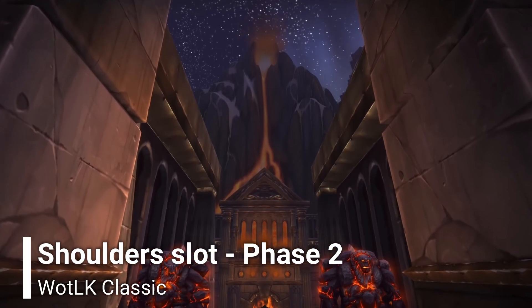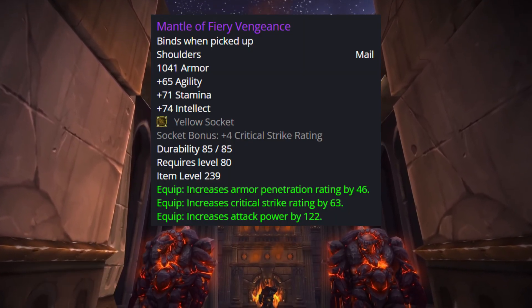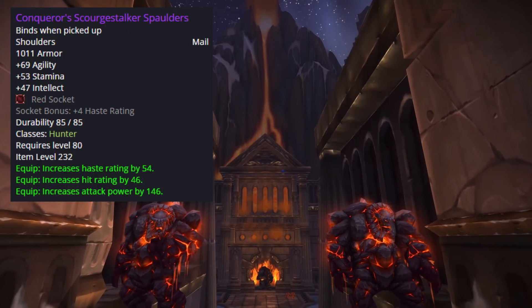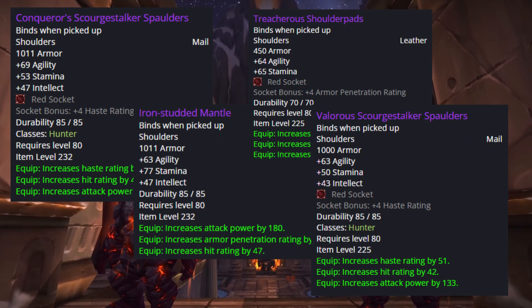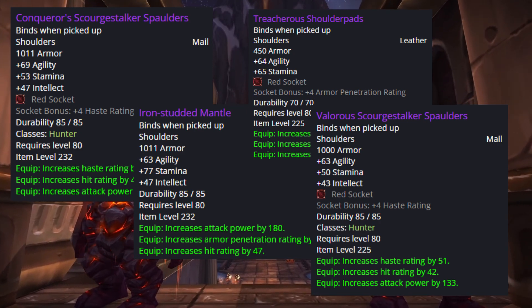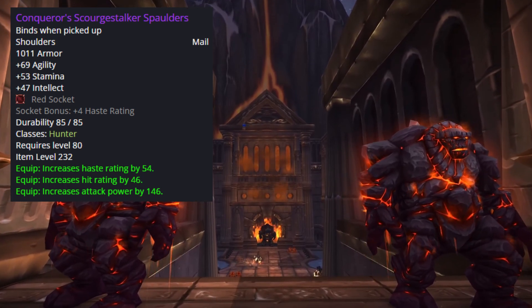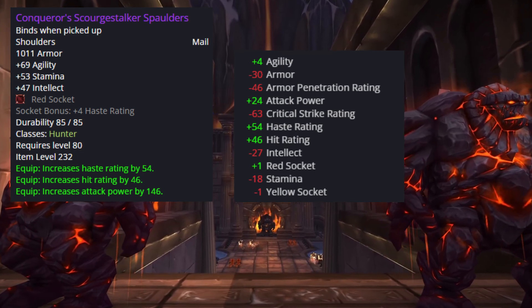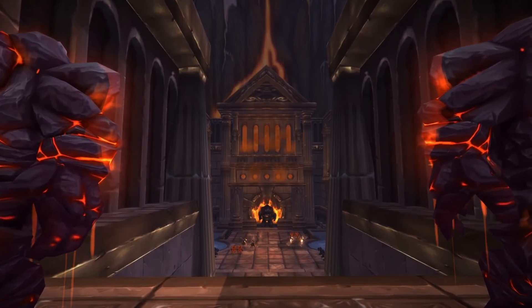For shoulders, the BIS comes from 10-man Flame Leviathan hard mode. All other 25-man and 10-man shoulders lack critical strike and give hit rating, which is not ideal. We want clean Hunter stats on shoulders and these are perfect. For example, the Conqueror shoulders would cost you 63 critical strike, which is a huge stat for Hunter, and almost 50 armor penetration, so I wouldn't recommend going that route.